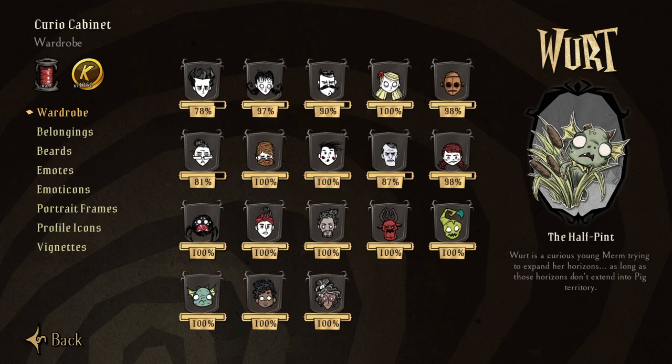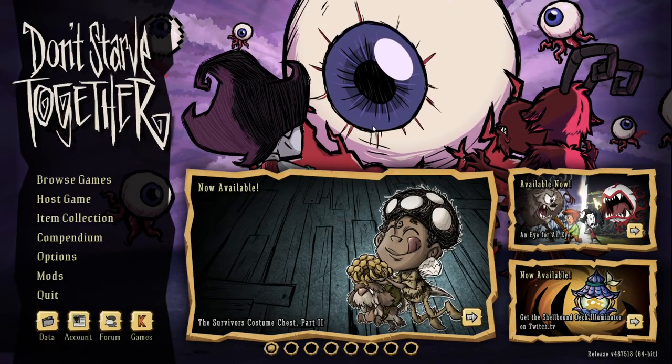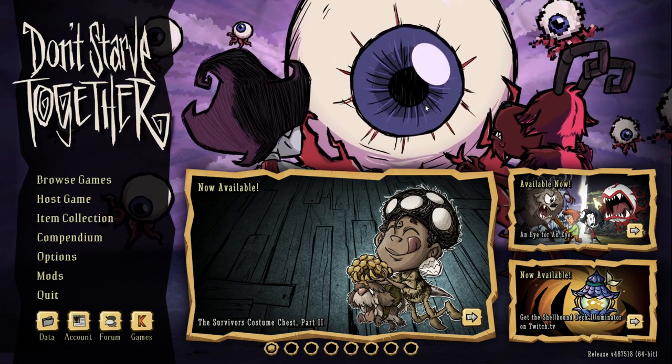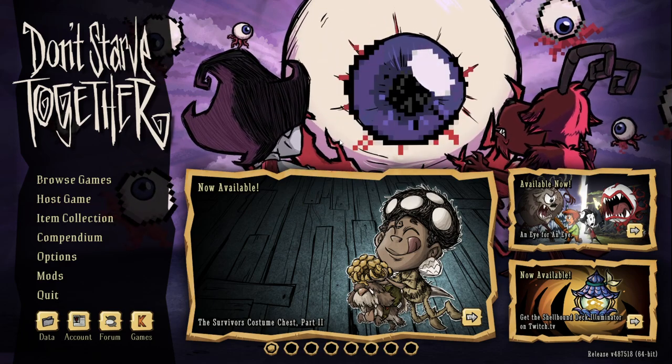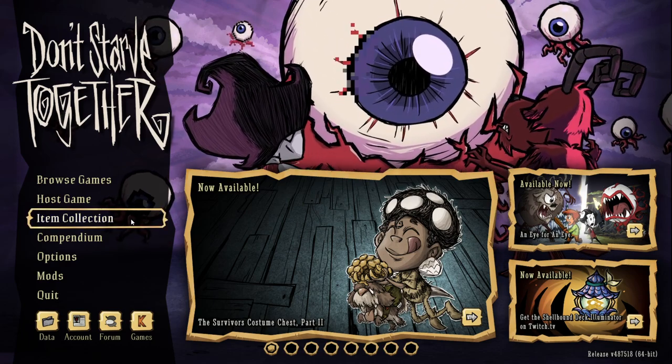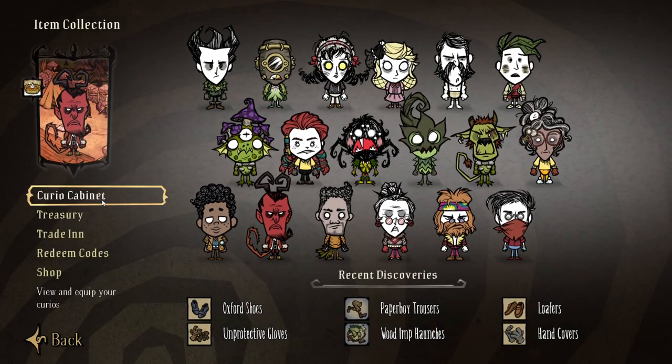Today we're going to showcase how to get yourself some more spools in Don't Starve, because a lot of people are confused on how to get all this stuff for the Terraria update that just came out. If you're unfamiliar, you can go back to your home screen and see that Terraria and DST have worked together. Klei came out and said here's a bunch of items, but the only way to get them is by actually weaving them.